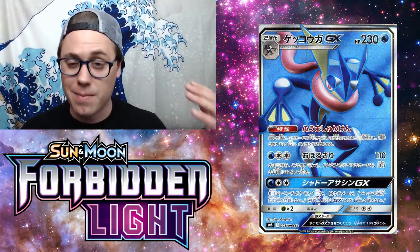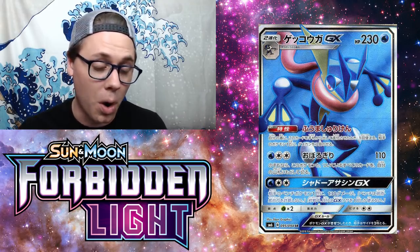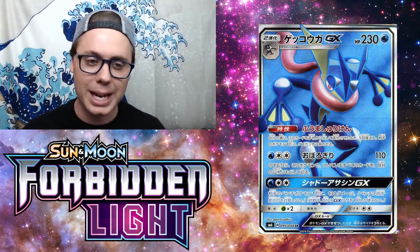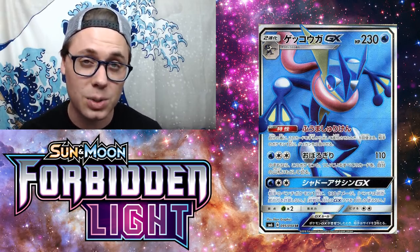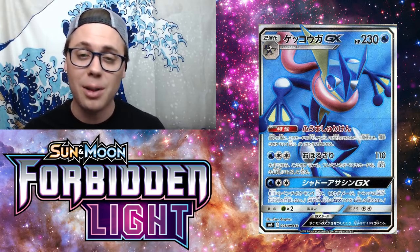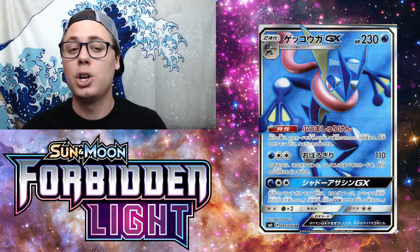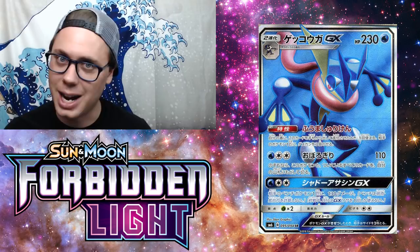Even cooler, the Frogadier line has the same ability that Golbat had from Phantom Forces, allowing you to snipe 20 on evolution, while Greninja snipes 30 on evolution. It's throwing back to that Crobat line — same concept. With 230 hit points, Greninja can wall in the active position after sniping. People are also talking about pairing Greninja GX with Zoroark GX, since Zoroark allows you to draw cards and Greninja can help Zoroark hit numbers it was never able to reach on its own with Riotous Beating.